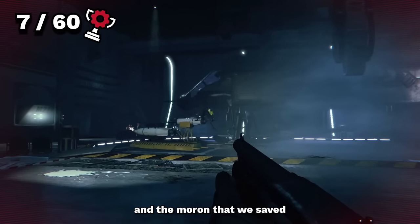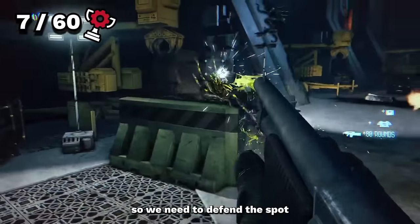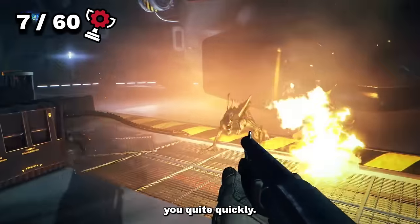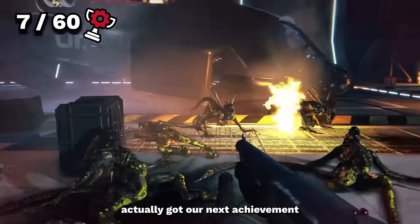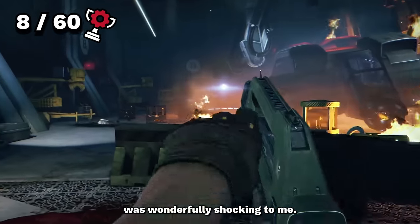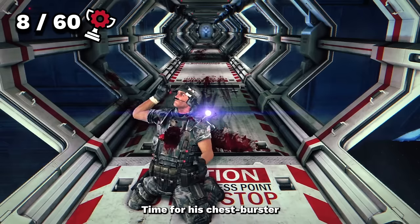We carried on and got the flight recording — time to head back to the ship. The next achievements were: Field Promotion for making it to marine level two, Eat This for shooting a xeno with a shotgun at very close range, and Coming Out of the Walls for killing a xeno on the roof or walls. We make it to the rest of the group, but the moron we saved blows up the ship with a grenade. We need to defend the spot while someone hacks the door. By killing 10 aliens using vents, we unlocked Entry Prohibited, then we eventually made it through.